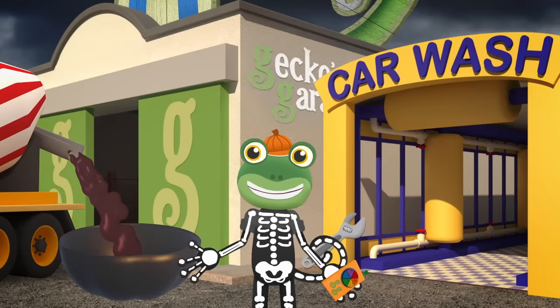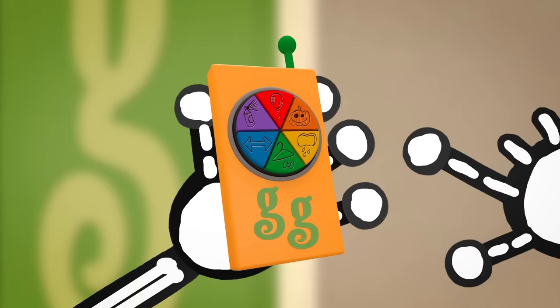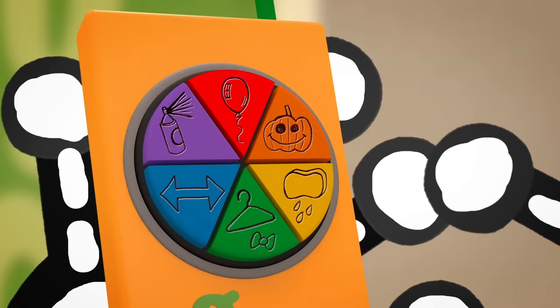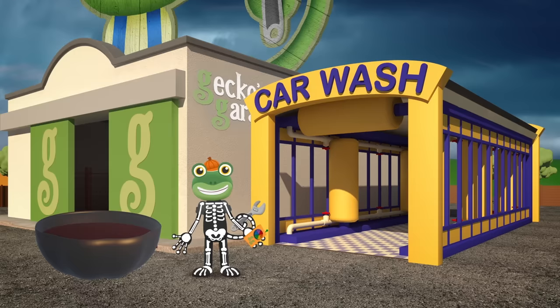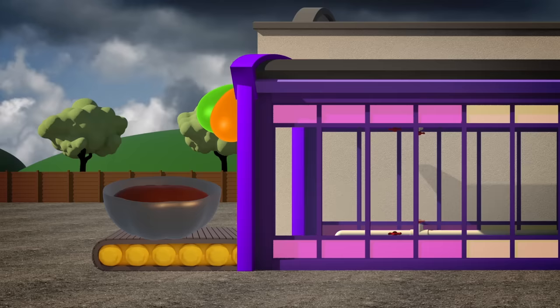Now the ingredients have been poured into the giant cake tin, we need to cook the cake! Let's set the truck wash to party mode! Can you remember which button is the party button? That's right! It's the red balloon! Party mode turns the truck wash into a giant cake baking and decorating machine! Let's bake that cake!